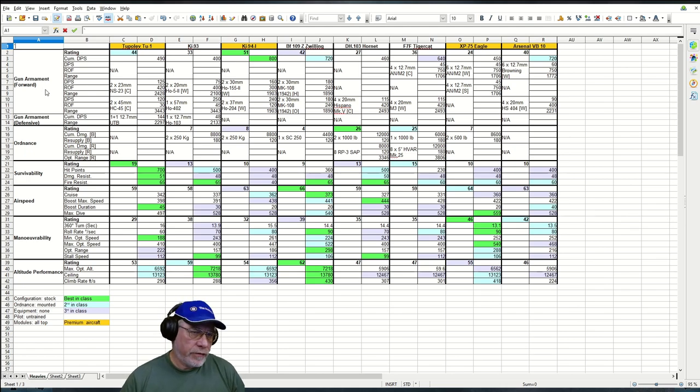The Tu-1 is one of two Tier 7 heavies that has rear guns — two turrets, one on top and one on the bottom towards the rear — 12.7mm machine guns doing 144 cumulative damage at a range of about 2200-2300 feet. This may deter a badly damaged bot but won't get anything at full health off your tail unless you can keep it outside their gun range. That said, it's considerably better than the rear gun on the Ki-93.